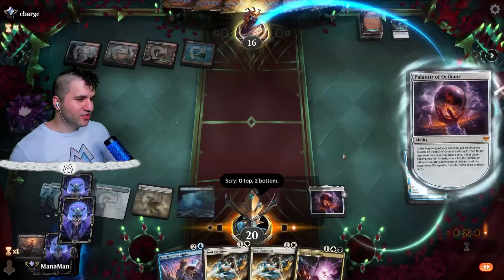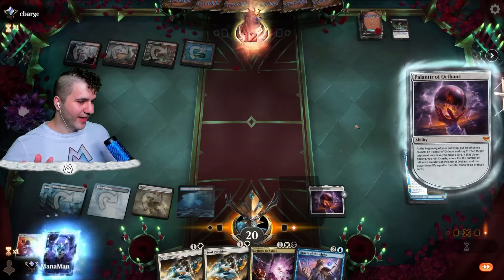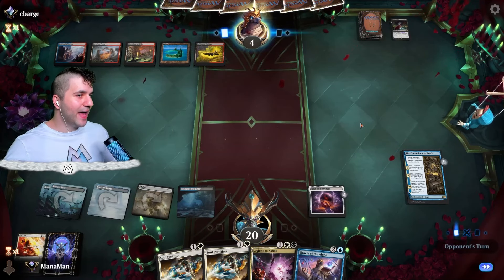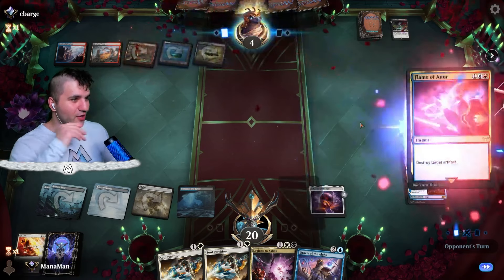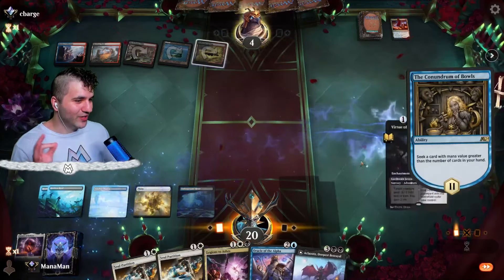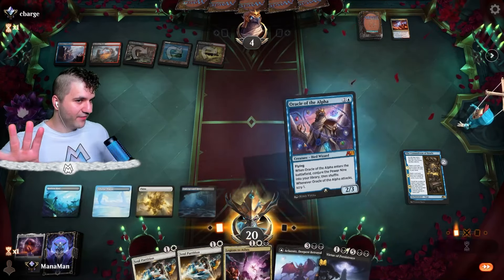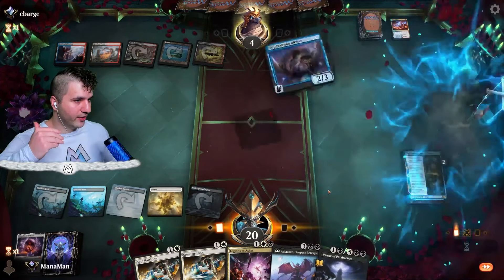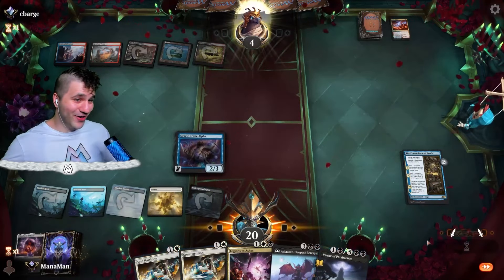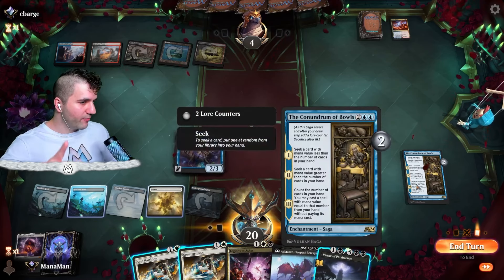We do have five lands. After our draw step with the Conundrum of Bowls it'll grab us something pretty juicy. They only have four life which puts them in kill range of the Restless Reef. We get a free Virtue of Persistence because we had five cards after the draw step - we seek a card with six mana value or greater. Now let's go for the Oracle of the Alpha and get the Power Nine into our deck.